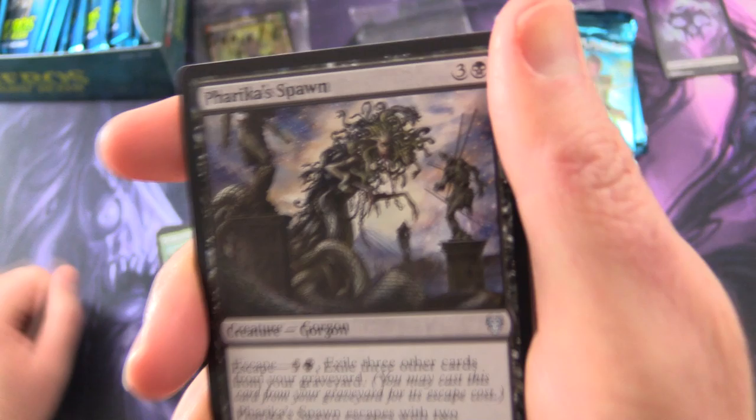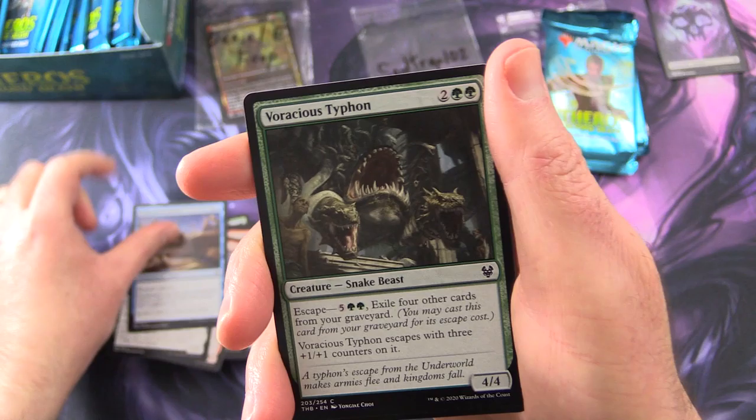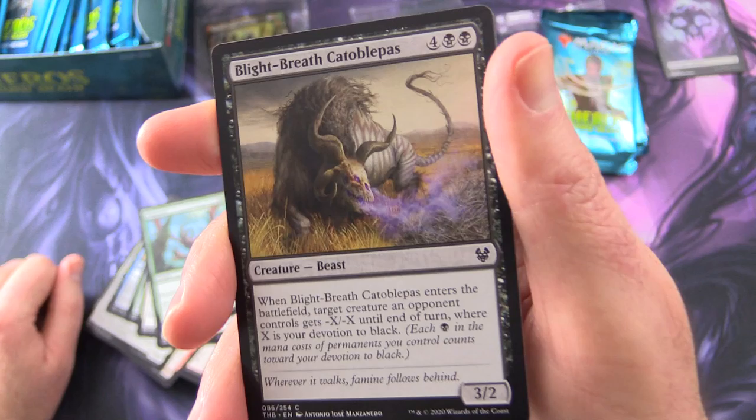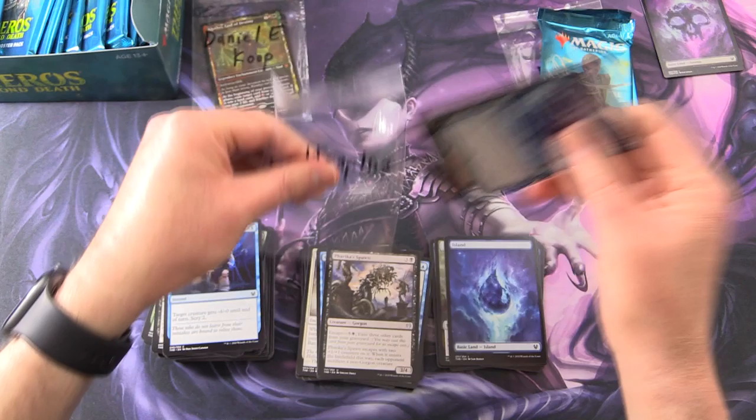Uncommons: Banishing Light, One with the Stars, Farika's Spawn — that's some pretty creepy artwork there with the Gorgon. And commons: Thrill of Possibility, Incendiary Oracle, Transcendent Envoy, Icthyomorphosis — there you are again. Voracious Typhon, Heliod's Pilgrim, Scavenging Harpy, Plummet, Blight Breath, Keto Balpah — I don't know what that purple breath is there, looks a little suspicious. Chained to Memory. And that is it.